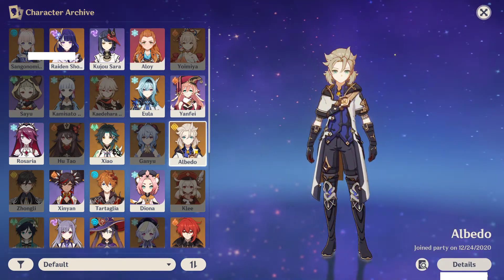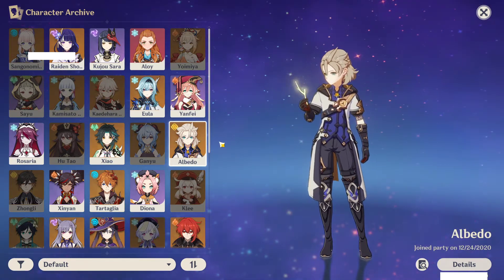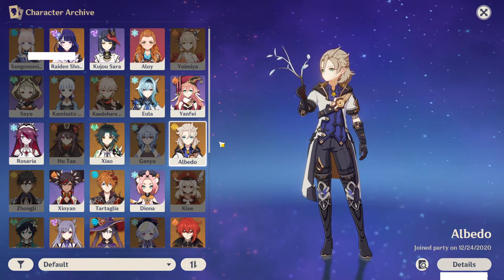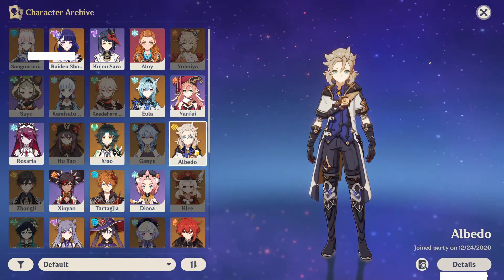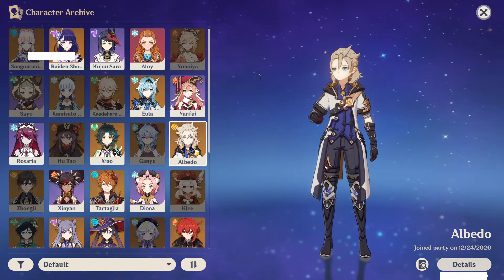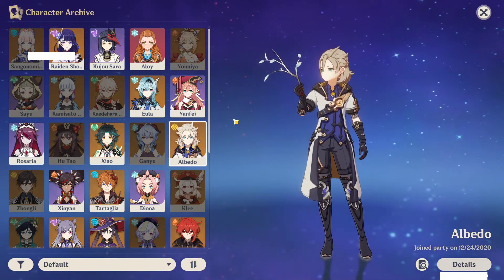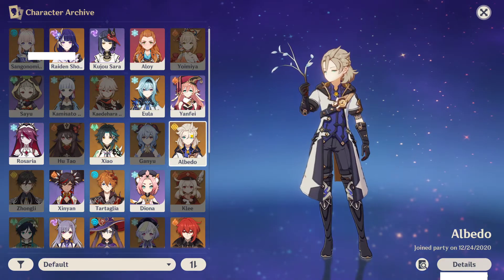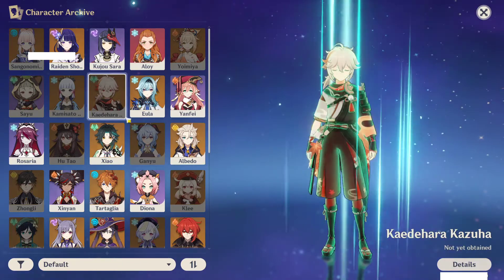Albedo is the other character I regret summoning for, simply because he's not that good and I don't use him all the time. Not saying he's bad — this character is pretty good, especially in Geo comps with Zhongli. Although I never use him anymore, I just don't know, he's not my favorite unit. I like everything about him, it's just not something I would have summoned for. If I could trade, I would definitely get rid of either one of those for Kazuha.